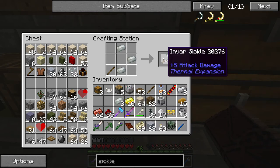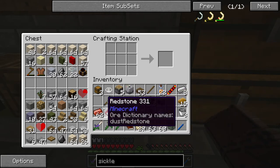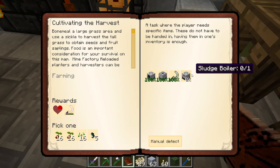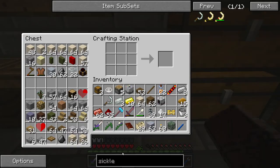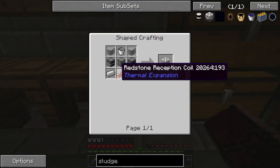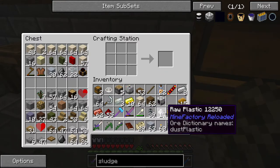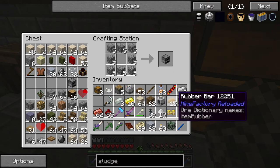I don't know why they make you make an Invar Sickle and a Harvester, seeing as the Harvester is going to harvest for you. I think they just want you to make stuff and learn things. The next one is a Sludge Boiler - I don't even know what that would be. That is two furnaces, two of those, and iron. If I could just get myself some cobble, I'll make myself a bunch of furnaces. Let's make some plastic sheets and click this guy in.